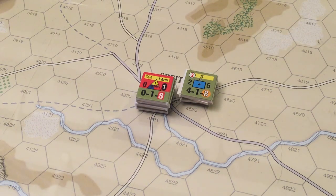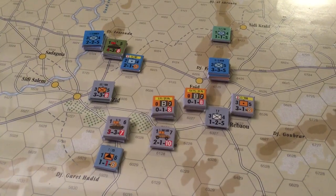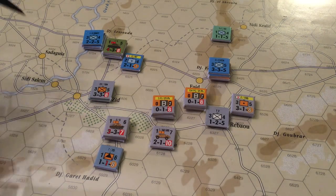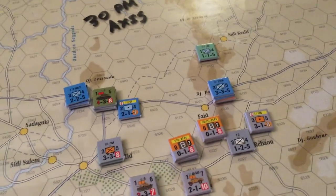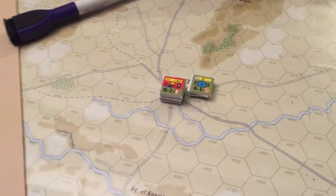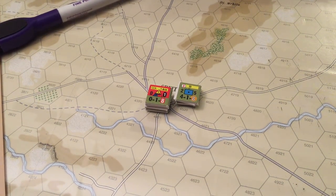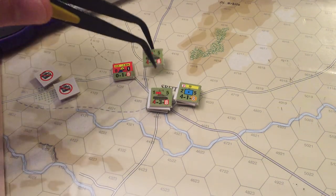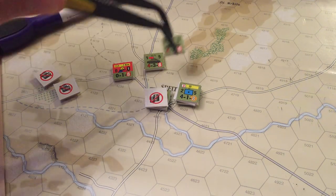They also lose half their attack strength if they attack. The Axis chose to put the out-of-supply markers on the armored units — the HQ unit and these two armored units. The thinking was these are the units with the absolute most punch in this group coming on the board right now, and I'd like to keep them from zooming down the road. With half movement, they wouldn't be able to join the battle this turn.